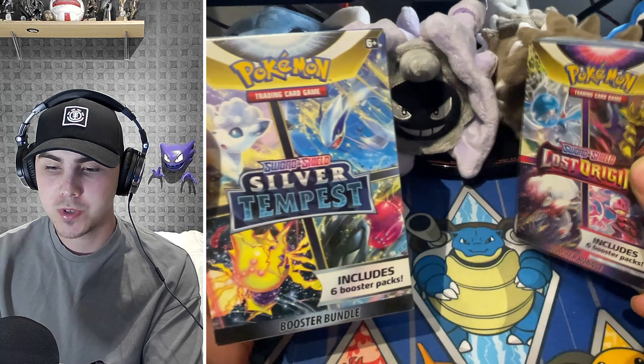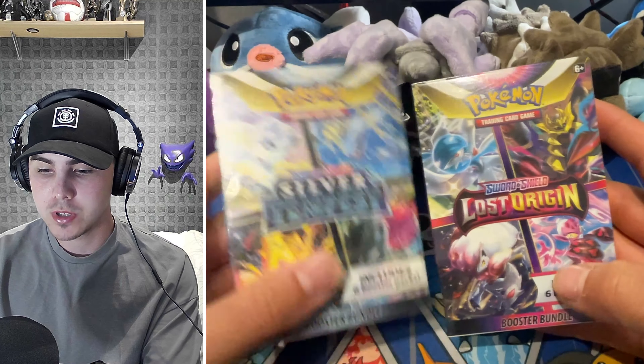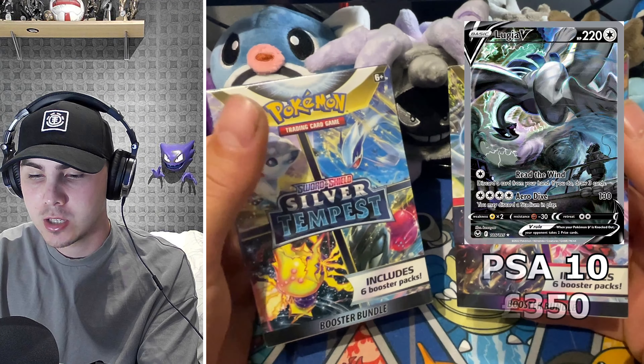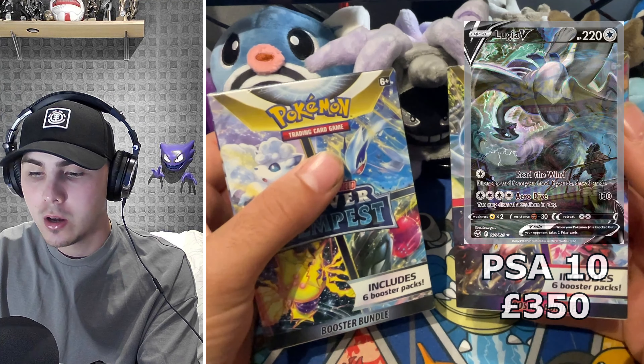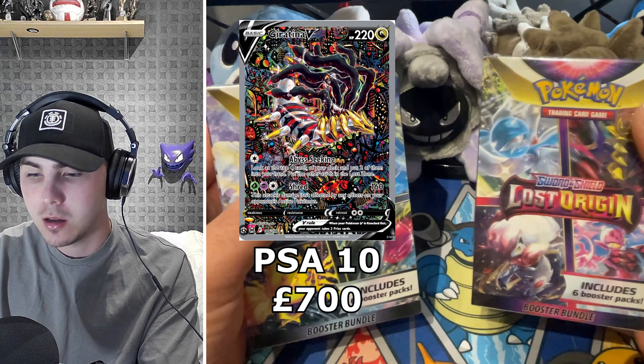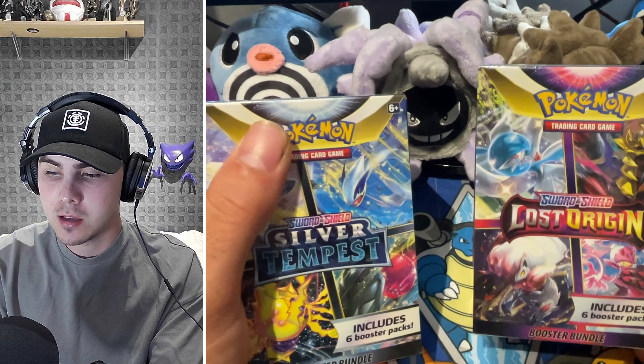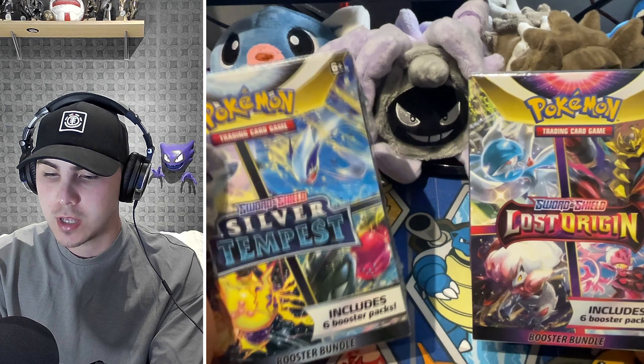Starting off with both of these boxes — both include six booster packs, so they are the same. The chase card you want to pull from Silver Tempest is the alternate art Lugia, whereas Lost Origins has the Giratina. Both are absolutely stunning cards — let me know in the comments below which one is your favourite. For me, I actually think the Lugia is better; I do really like the Giratina, but the Lugia just edges it.